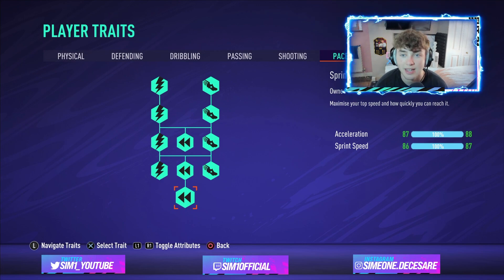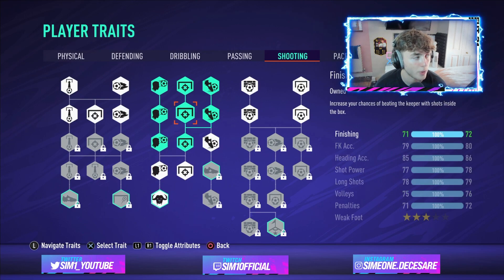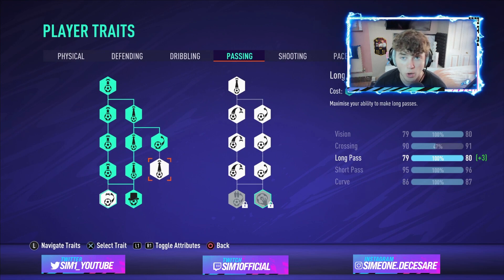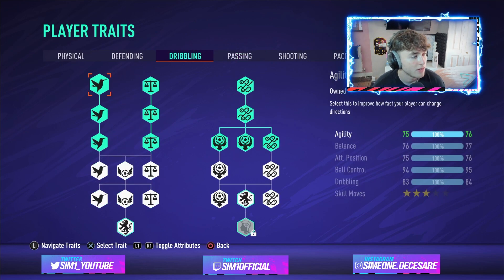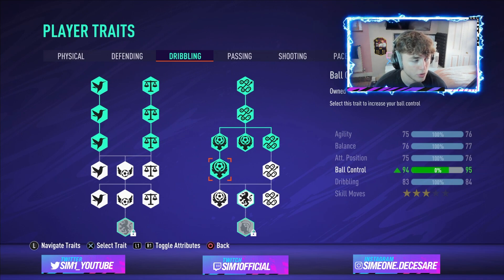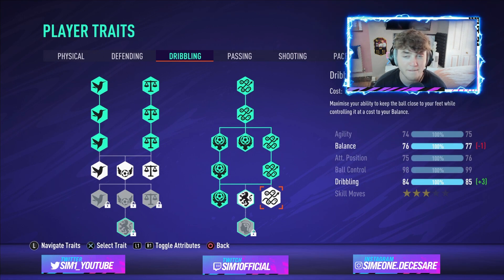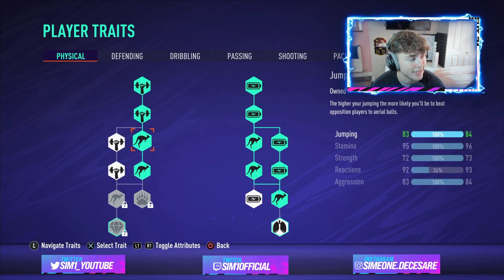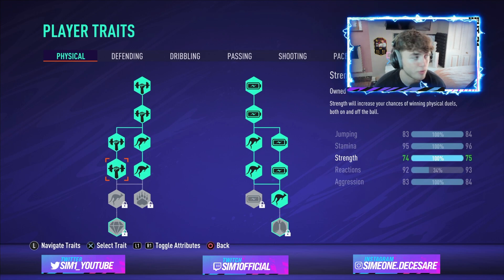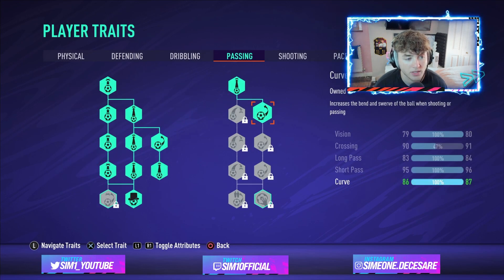That is the best competitive center back build — Booth's center back build. If you don't want to spend traits on the heading accuracy prerequisites, here's what to do instead: first, max out long pass; second, max out ball control, which gives you 99 ball control for an amazing first touch; then put some into strength; and use the last point on curve. That's the alternative trait allocation.